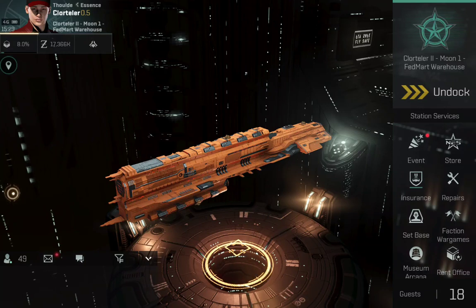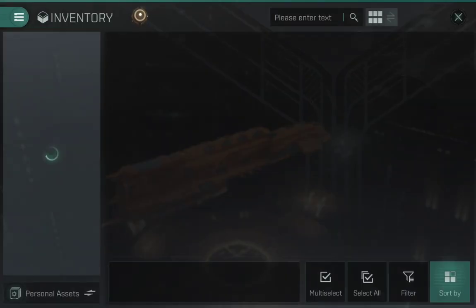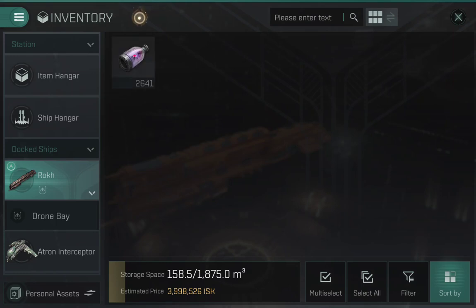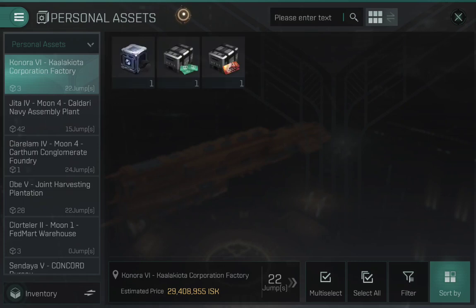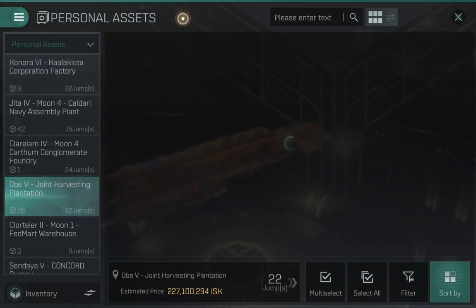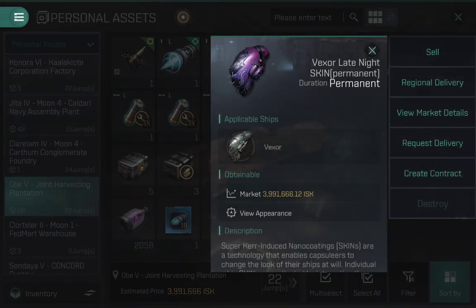We're going to be utilizing regional delivery to go from a station near Jetta to Jetta without moving. You come here into inventory — you gotta go into your big inventory. I currently have some stuff in the OBE station, which is in the same constellation or region as Jetta.